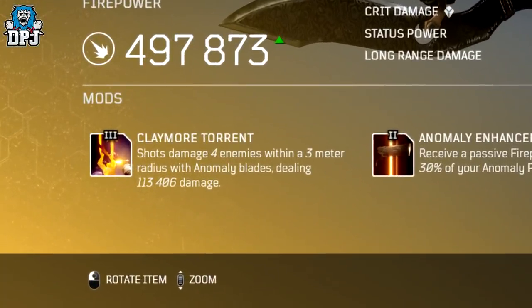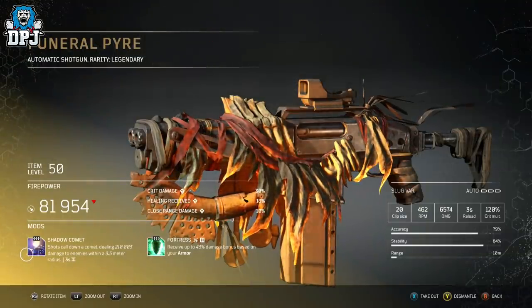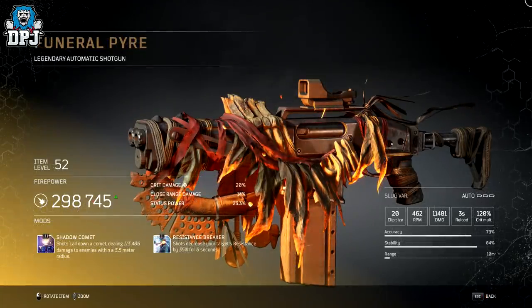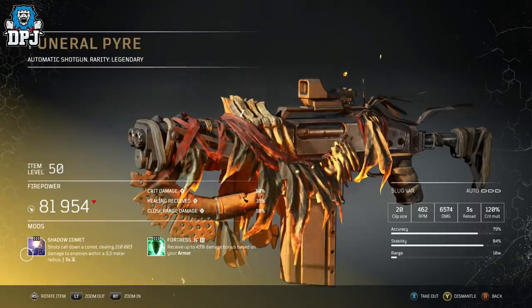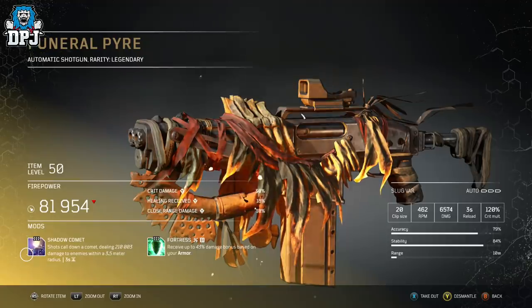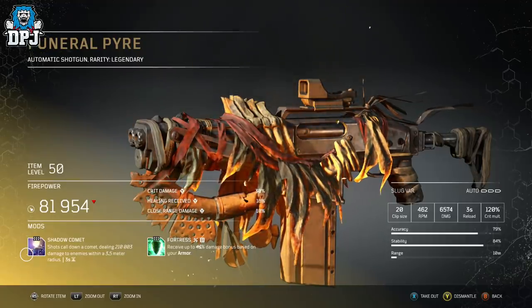Next up, the Funeral Pyre. This one has also received a massive buff it seems. From their media images a while back, even at a stat value of level 52, we can see those cannons when cooled down were only dealing 133k damage. A level 50 in-game right now almost doubles its damage output — so we have another buff in terms of damage to this legendary weapon. It does though have a cooldown now of 3 seconds, so is it actually a buff? You tell me.